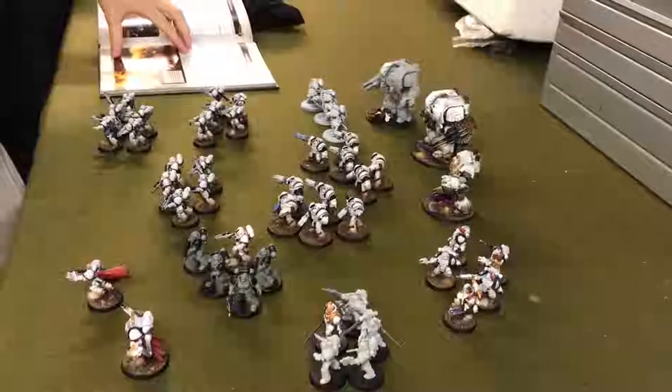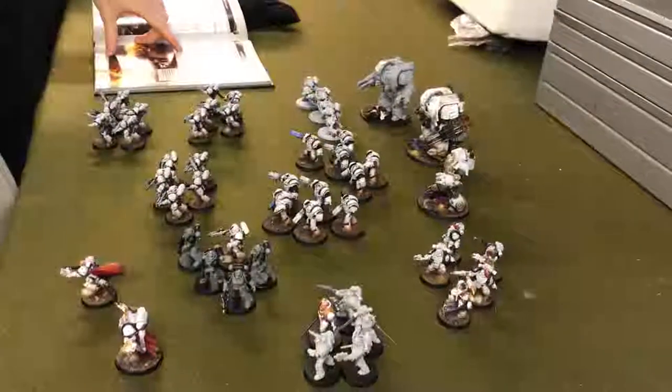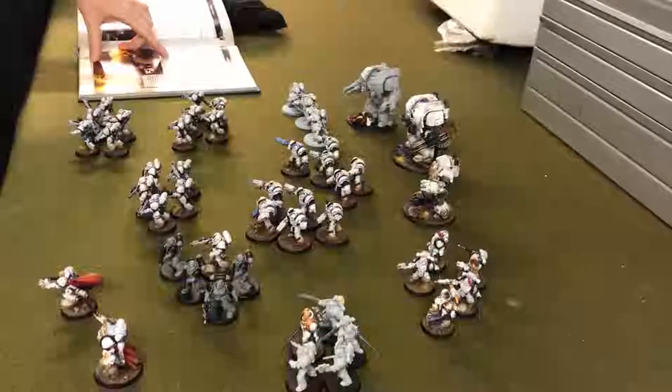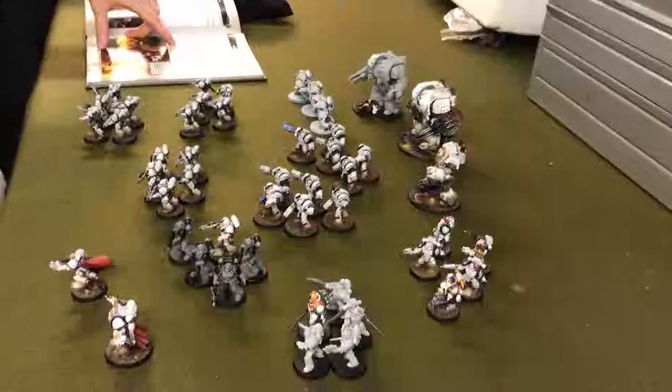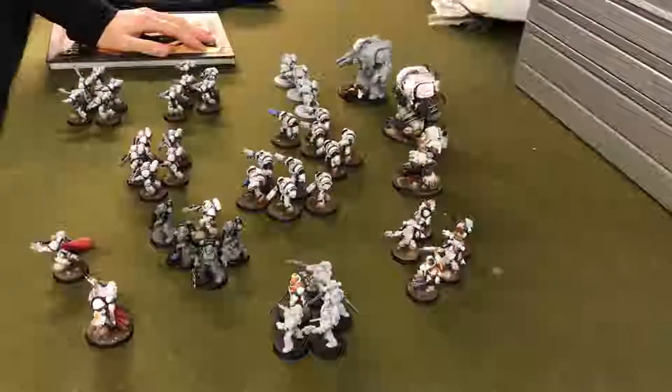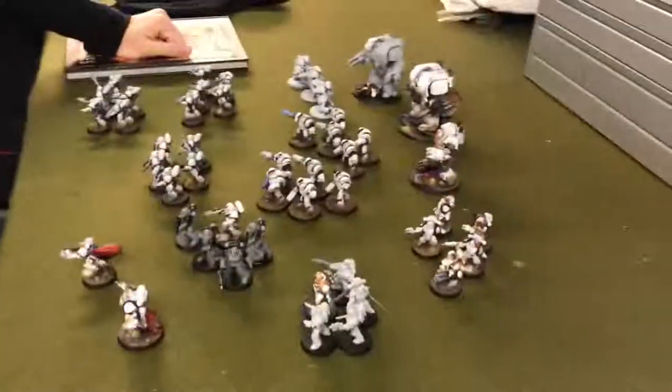The rest of the army can be in reserve if Mills wants, but reserve rolls are required — a three-plus to come on in turns two and three, and automatically on turn four. This is going to be very interesting since the Gene Stealer Cult relies on reserves too, so half the army won't be on the table. Let's get set up, get deployed, and go straight to it.